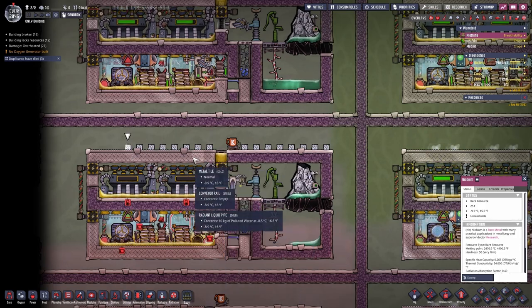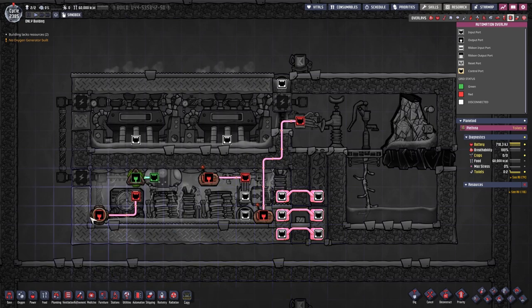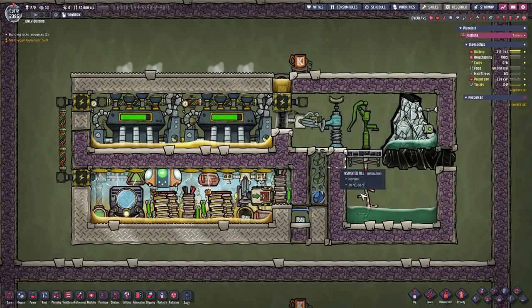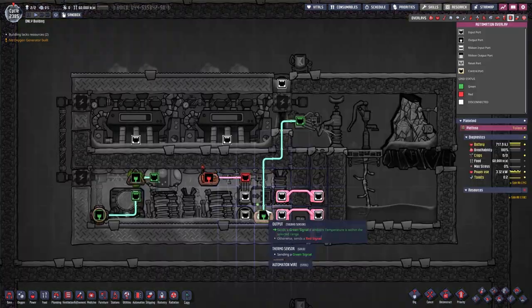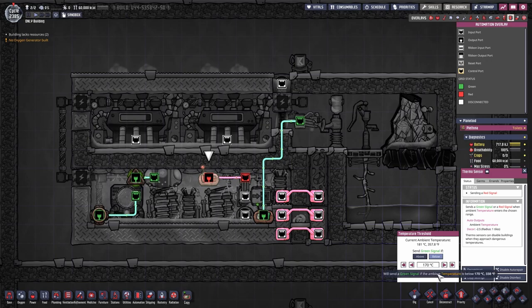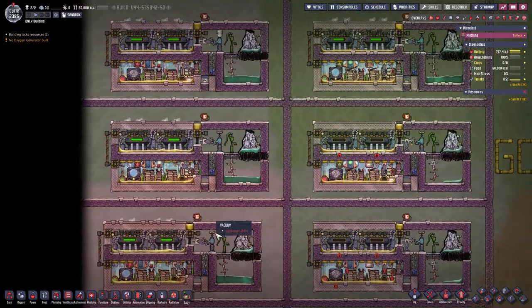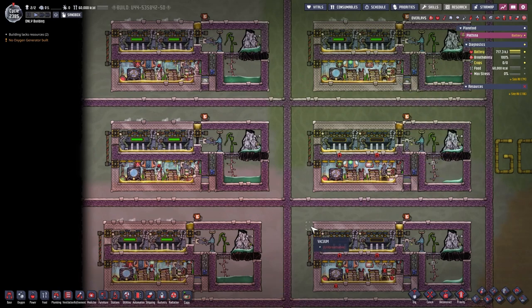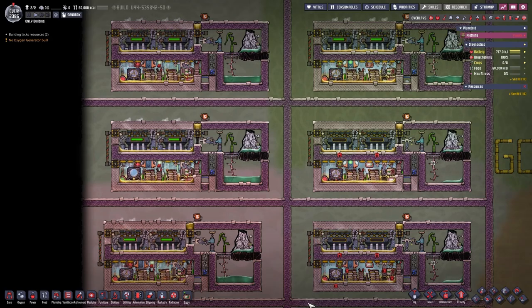Now let me quickly switch to the second version and check the different automation. On this one, the autosweeper is controlled just by the temperature: if below 180, get a new batch of niobium, put it in the bottle emptier, drop it, and it will accumulate. Then the autosweeper checks the temperature again — if not hot enough anymore, grab more niobium, put it in the conveyor loader, circle it around, and drop it off. They finish at almost the same time, maybe a few cycles different. One works continuously and the other works in batches — this is my niobium tamer setup for the exploiting people.